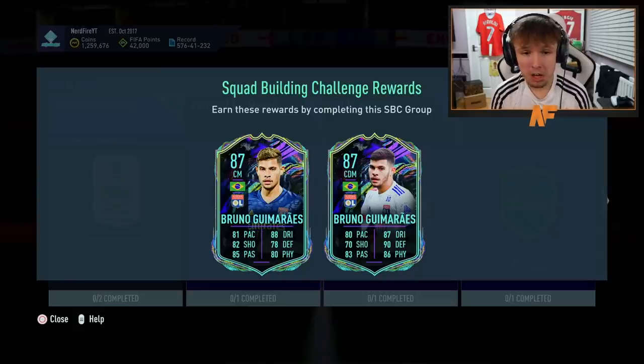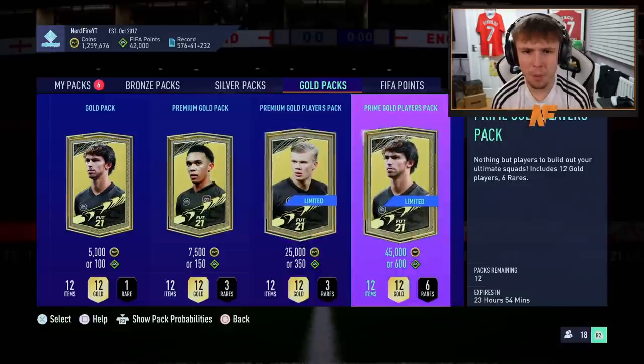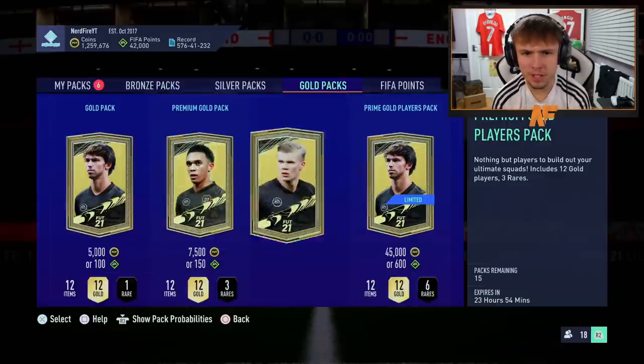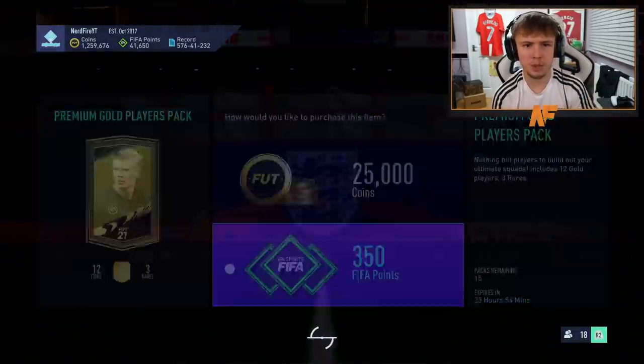Let's take a look at the SBC card that we've got. He's got a CAM version or a CDM version — wow, that CDM version is looking really nice. We still have FIFA point packs too, so let's go through the Priming Gold Players packs and then we'll do the Prime Golds after.